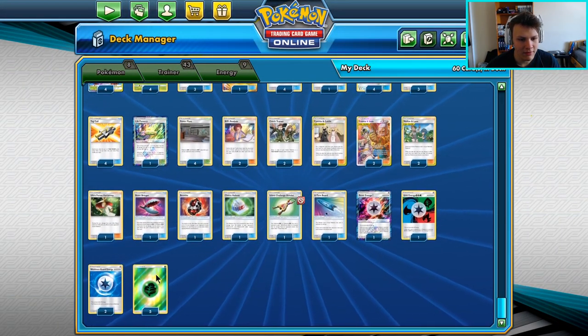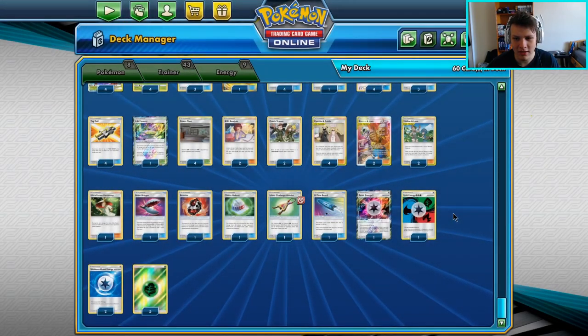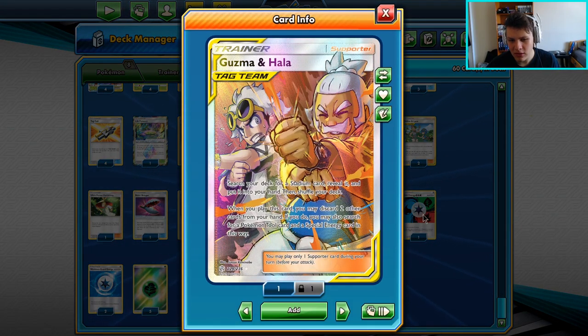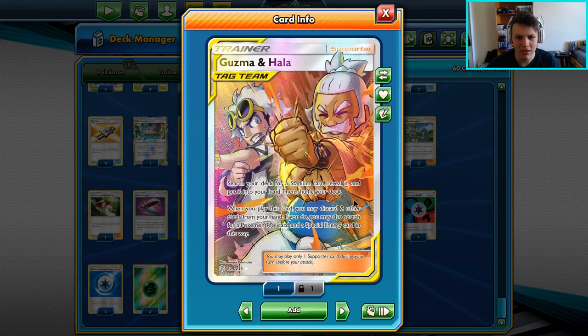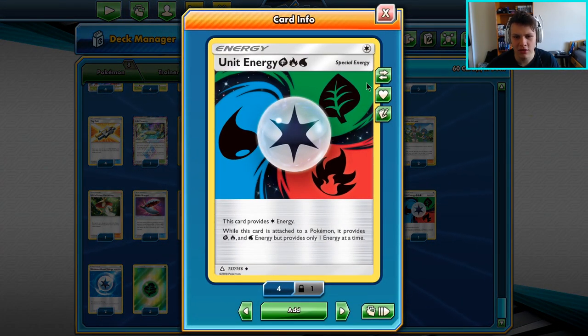We got five Grass Energy, two Weakness Guard Energy to give us a chance against Fire Decks. It's actually been working out pretty well — I've been able to beat quite a few different Fire Decks because of the Weakness Guard Energy. I have one Unit and one Beast. The reason we play the one Unit is because sometimes we don't want to find Beast or Weakness Guard, but we still want to find a Grass Energy, and we can do that with the Guzma and Hala. There's also another grab target off Guzma and Hala, which can allow us to Jet Punch.